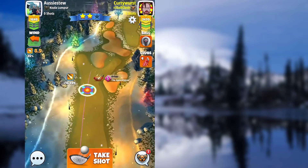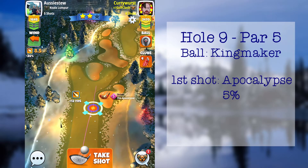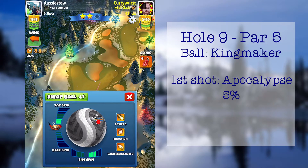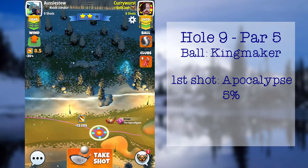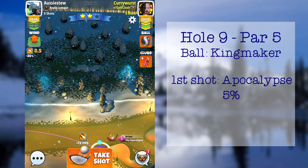For this hole, I used the Kingmaker, which is almost the standard ball on expert tournaments. I used the Apoc here on the drive, although I think you might be able to get away with something like the Rock. As you see, I have a crosswind in the opposite direction from where I wanted to go. So I went with about 3 topspin and 3 rightspin with a 5% elevation.